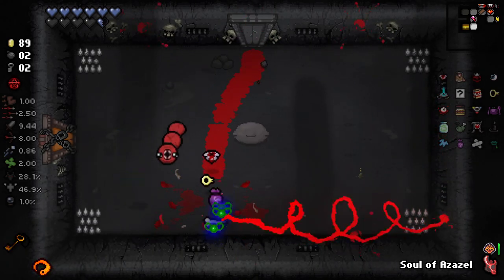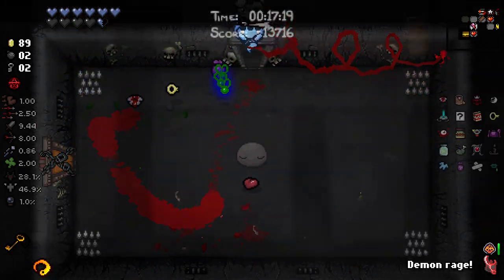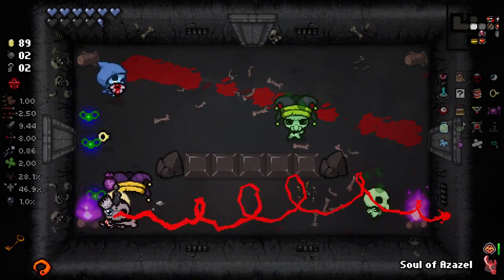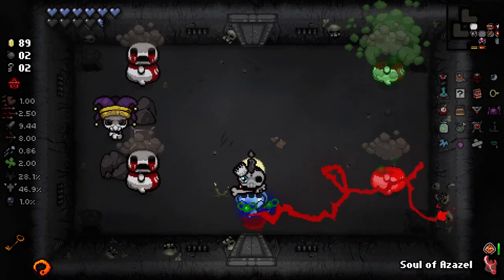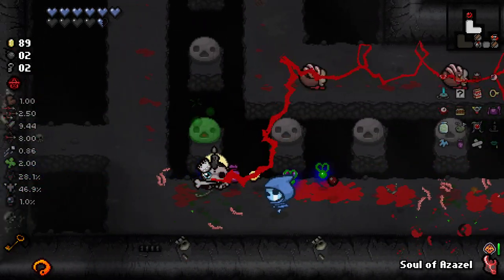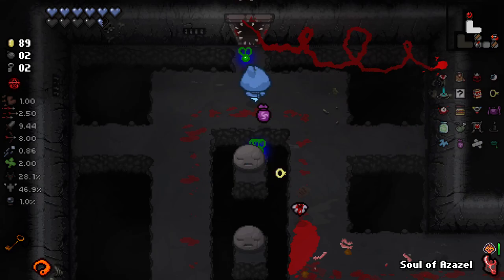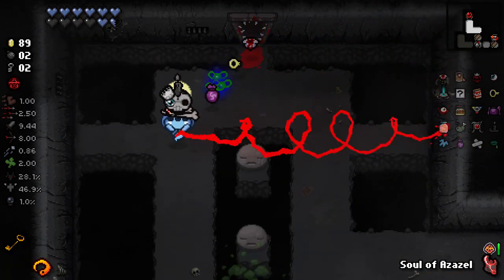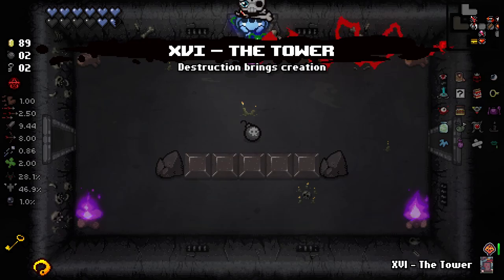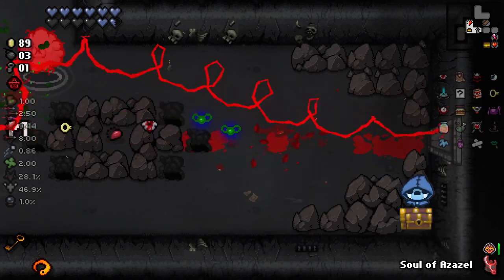Don't know what enemies are in this room, but I hate this room very much. I've gone all the wrong ways so far to make it to boss rush on time. No black hearts in this room so far — kind of a weird one, but managed it. I'm trying to make boss rush desperately here. It is nearly not going to work.